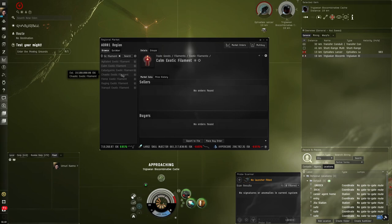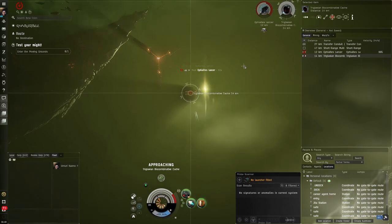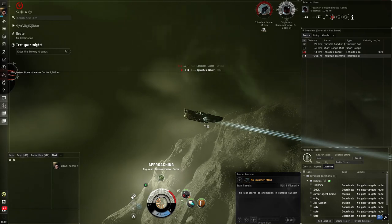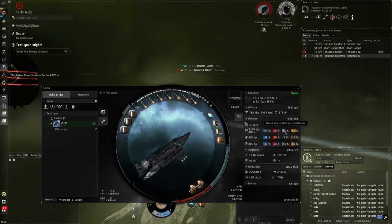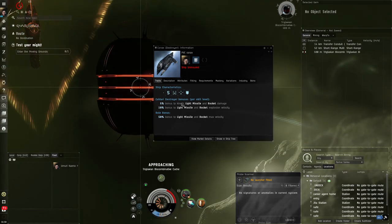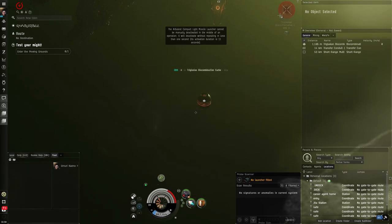There are different types of Abyssal Dead Space filaments — different difficulty tiers but also different weather effects. We're doing Exotics, but there's also Tranquil Electric, etc., each with different buffs and debuffs. Exotic filaments lower kinetic resistance for both you and the enemies. This is very favorable for us because the Corax has bonuses specifically to kinetic light missile and rocket damage, so we'll apply more damage since the enemies have lower kinetic resistance.